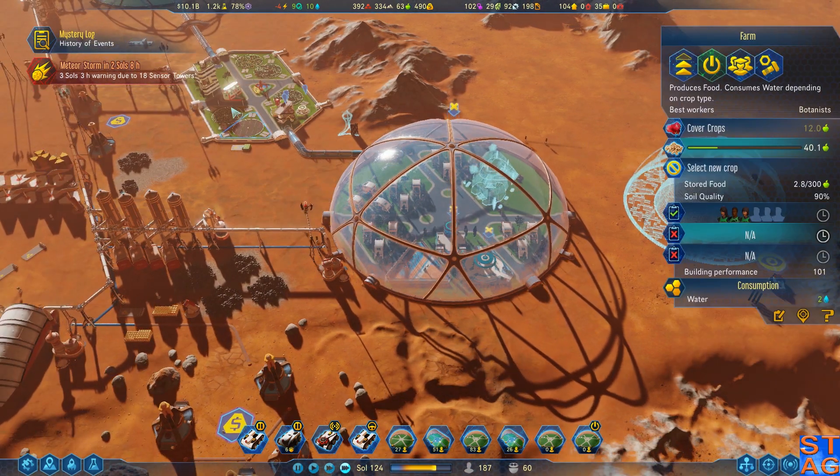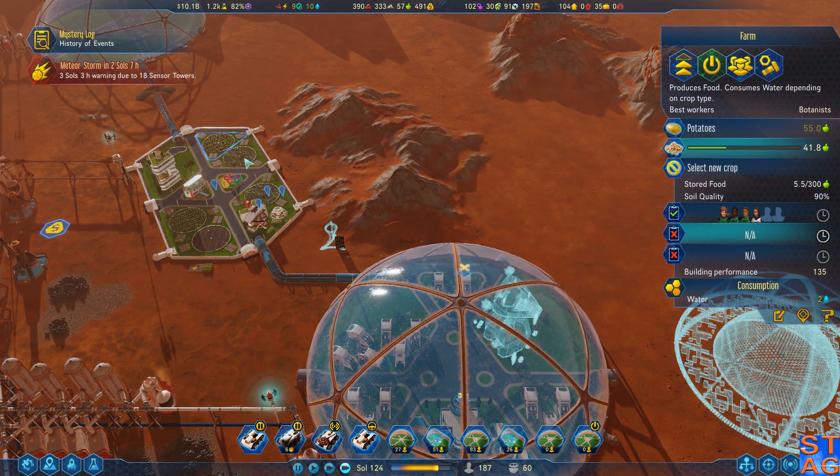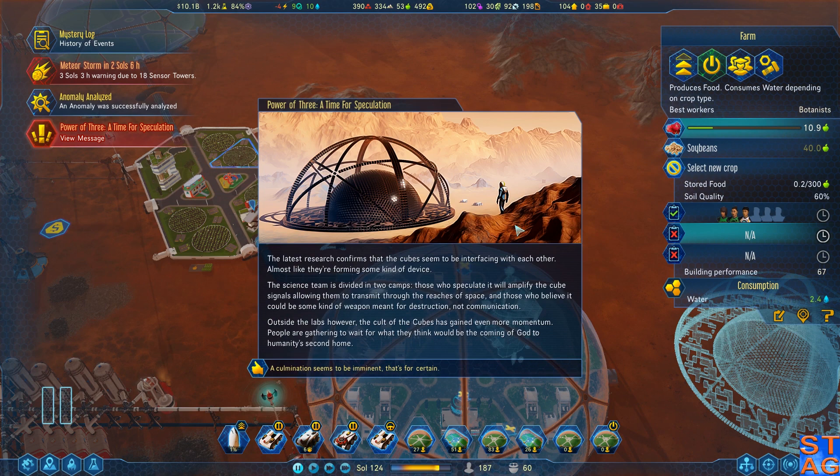Food is concerning. Anomaly analyzed — the latest research confirms the cubes seem to be interfacing with each other, almost like they're forming some kind of device. The science team is divided into two camps: those who speculate it will amplify the cube signals to transmit through the reaches of space, and those who believe it could be some kind of weapon meant for destruction, not communication. Outside the labs, the cult of the cubes has gained even more momentum, with people gathering to wait for what they think could be a coming of God to humanity's second home.